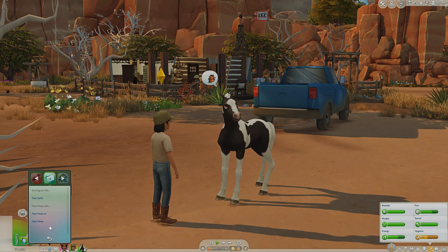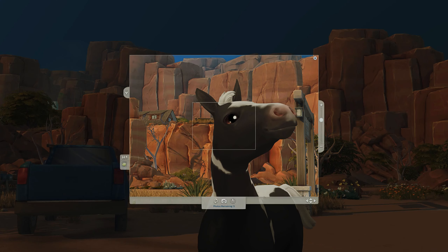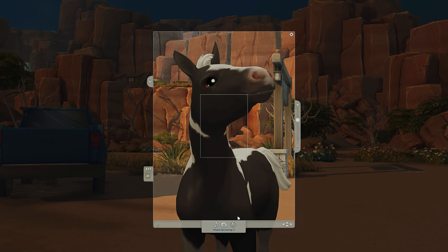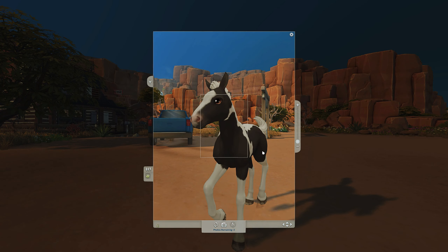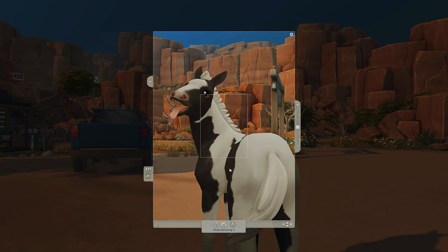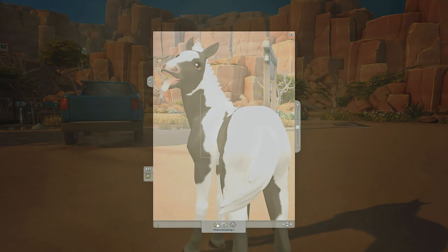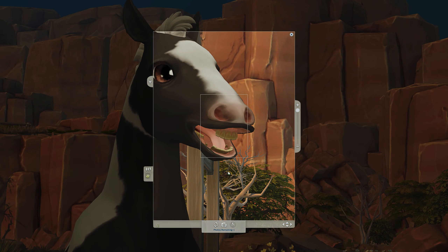I haven't taken pictures of the horses yet! From other playthroughs I've seen they have really cute poses. Oh my goodness, look at you — our first horse, little Sugar Bush! How else can you pose? Oh my gosh, look at that little smile — and those teeth though! Let's take one of this too. Oh man!